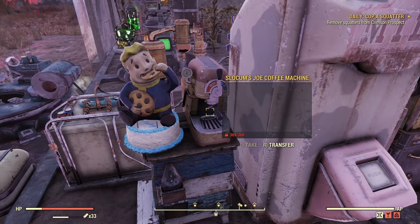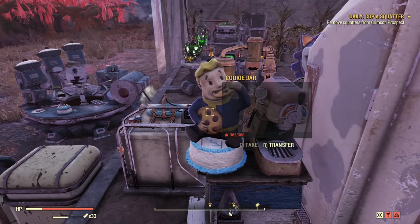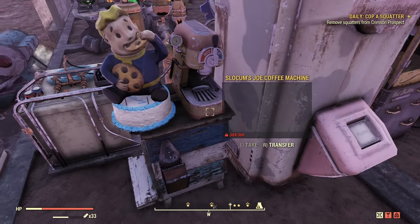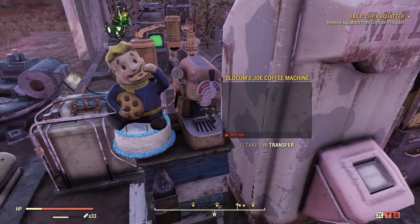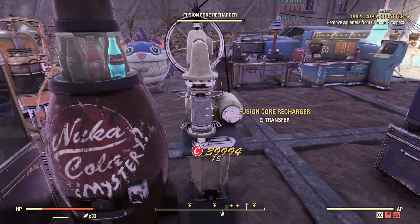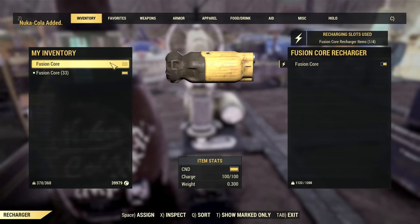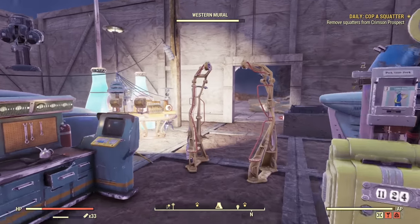I have honey, a coffee machine, birthday cake, and a cookie jar. The birthday cake and coffee machine are of course the two best ones. The birthday cake does spoil but it's lighter than coffee and works exactly the same. Both are awesome. Then I have more Brahmin milk, popcorn, and a Nuka-Cola machine. The fusion core recharger keeps charging my cores — they're all full now. That's how the utility camp works.